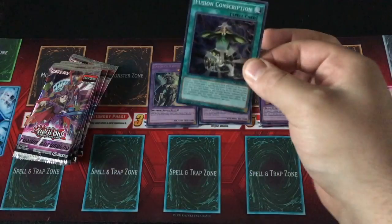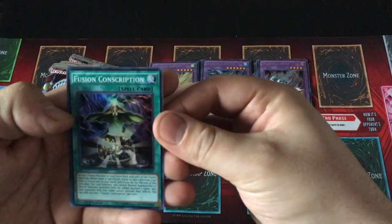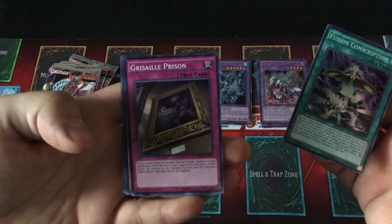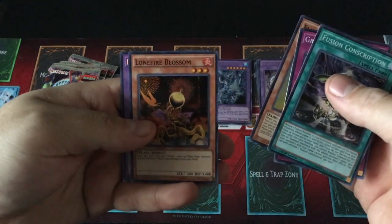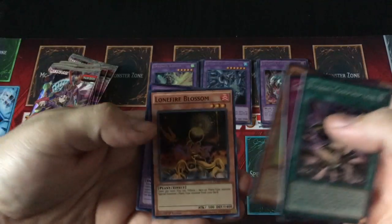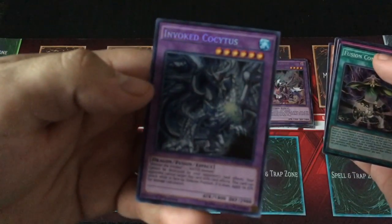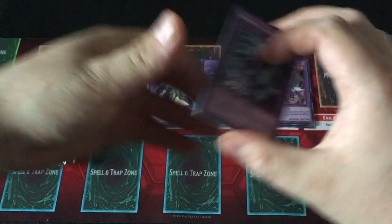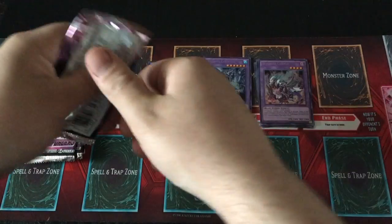All right, now we just need that Macabre and I'm pretty sure I have the entire set list. Fusion Conscription. Look at the Grizzale Prison. Fluffle Owl. Lone Fire Blossom. And another Kosaitis — Invoked Kosaitis. It looks right to me, so we're going to stick with it. Look at the Fusions — this is awesome. Four Fusions.